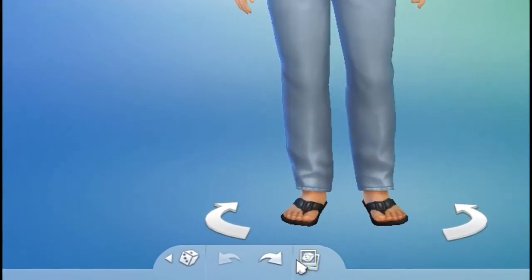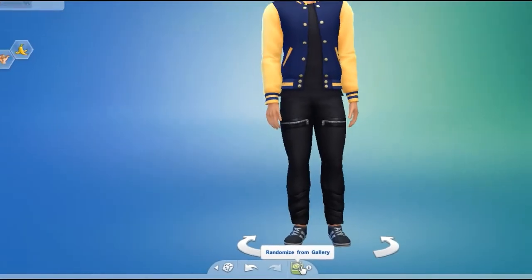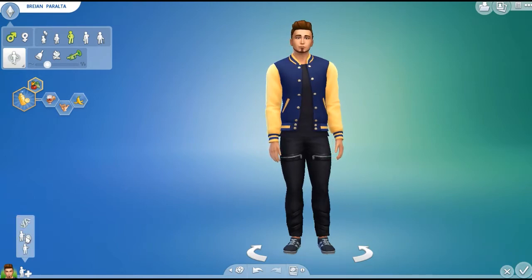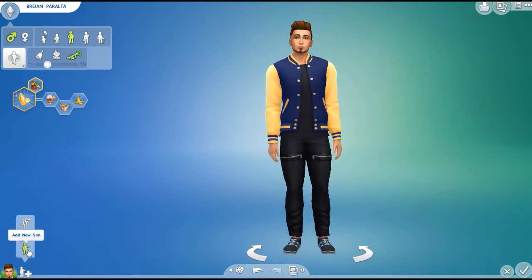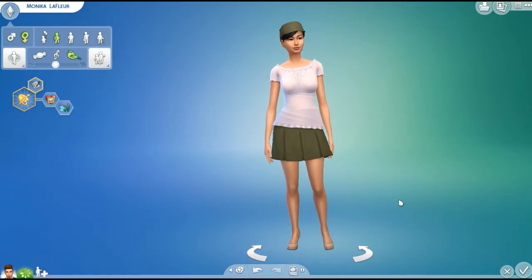The last thing to note is that they added a button called 'Randomize from Gallery' in Create a Sim, so you can click it and a random sim from the gallery will show up, which I think is pretty neat. That's basically all I had to say. I will post a link to the full patch notes in the description if you want to read more about them. I hope you and your families have a great holiday season. Bye guys!